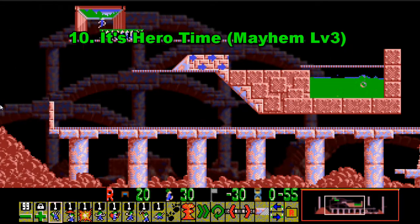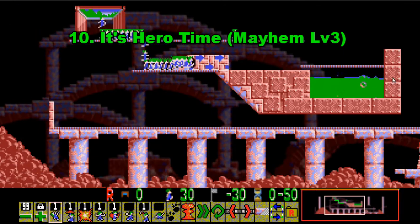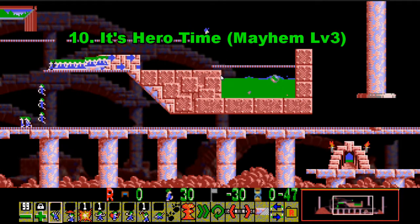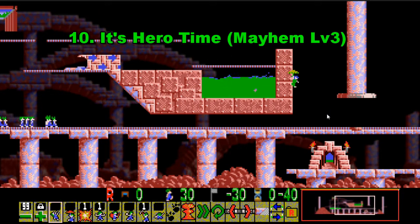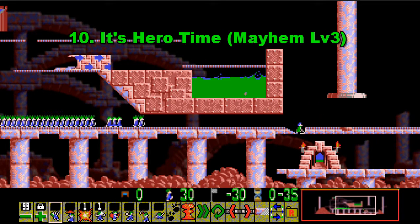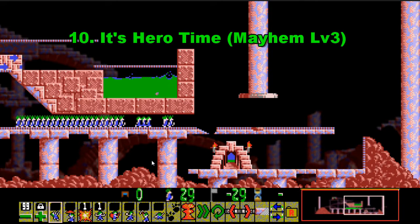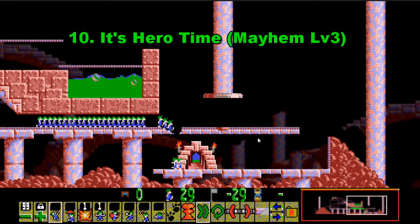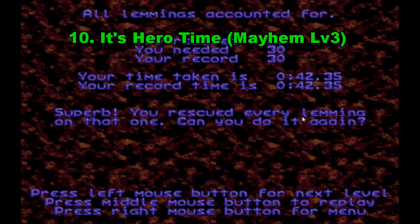Number 10 on this list is Hero Time, which is Mayhem number 3. This level is a harder version of Fun 26. It's just a one-of-everything level — you only get one of each skill, but figuring out how to use them is the hard part. You can use the blocker but you've got to save it. You only get one minute as well, so there's one of everything and you've got to save 100%. With that being said, on to number 9.